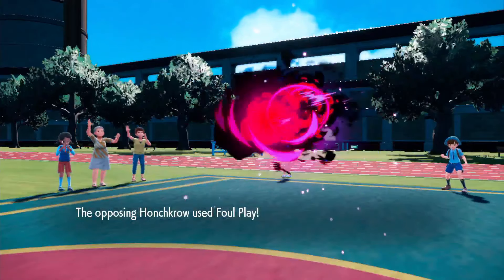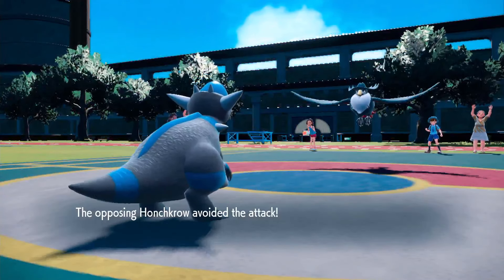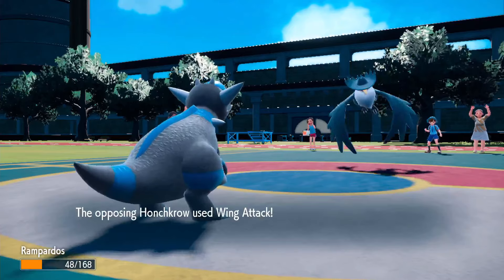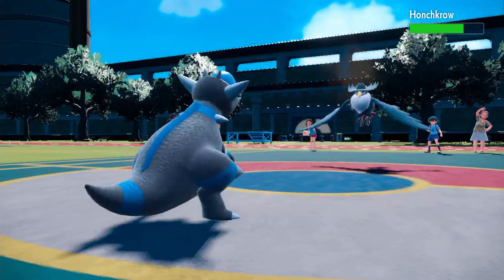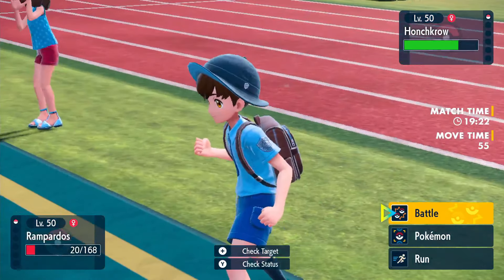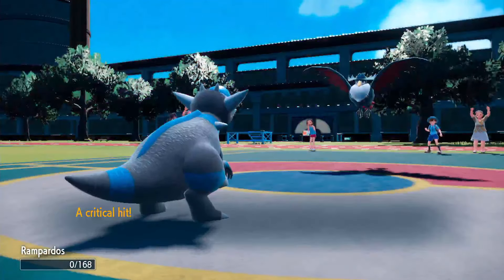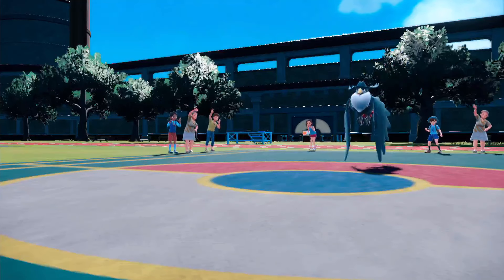Starting it off, Honchkrow is faster. Foul Play does huge damage. Head Smash misses — no way! Wing Attack does not kill Rampardos. Rampardos responds with Rock Smash, not a rock move. Foul Play does big damage — the miss was also huge. Foul Play should just finish it off. Rampardos, you have been removed from the map.